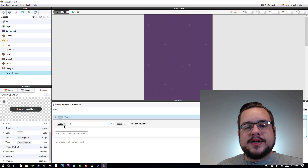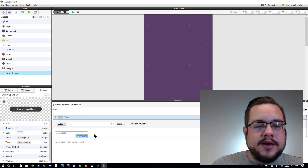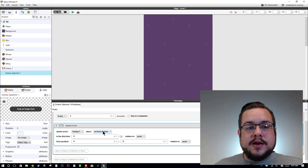That timer will fire every 2 seconds. We can do something — we can spawn an Actor. The actor that we want to spawn is our Enemy. We want to spawn the actor in front of our Enemy Spawner. From the Position, we want it relative to the Scene — that's very important.